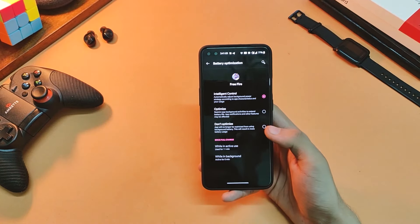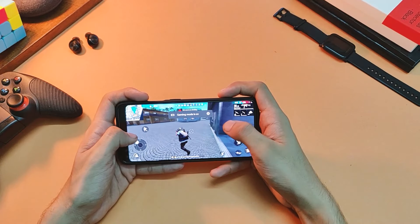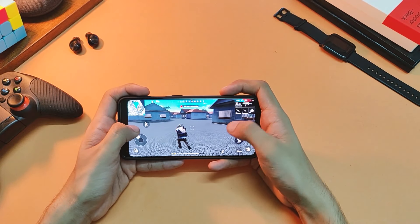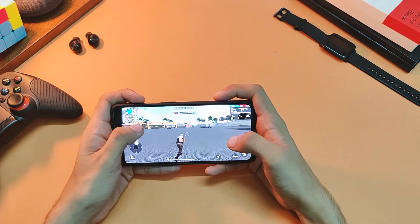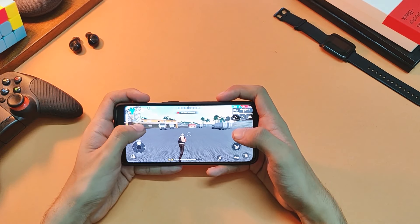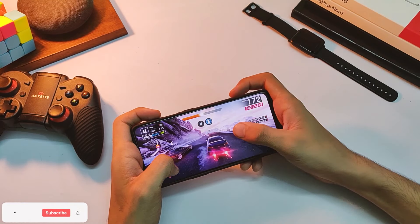Around 20 minutes of Free Fire consumed about 10% of battery, and the battery temperature is now around 41.5 degrees — almost 42 — after playing on maximum settings. I do feel some heat on the topmost portion of the device, but it isn't that much. Regarding the mobile data dropping issue, I faced it occasionally for a few seconds, but after that the game ran just fine and didn't bother me much. Let's hope that issue gets fixed soon.